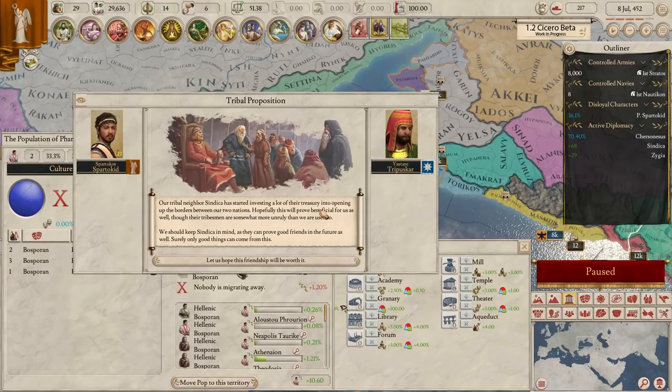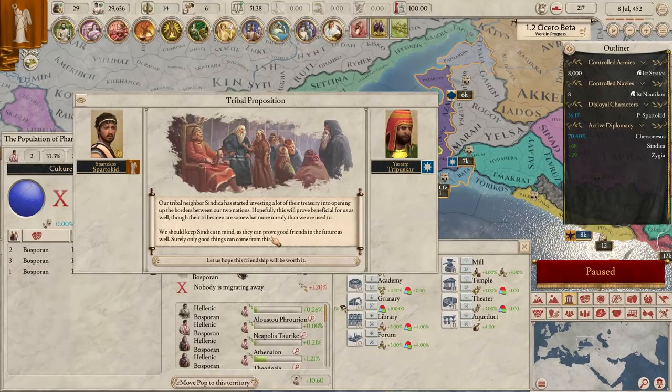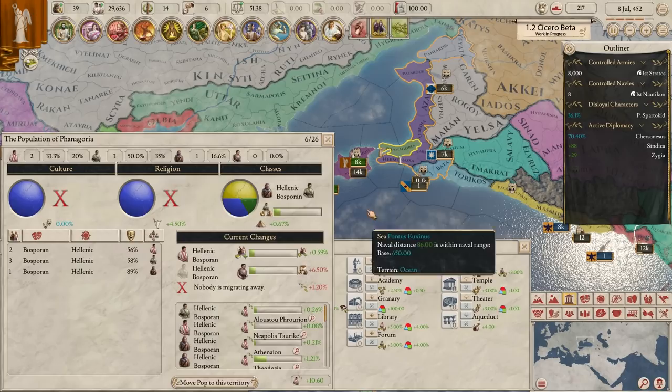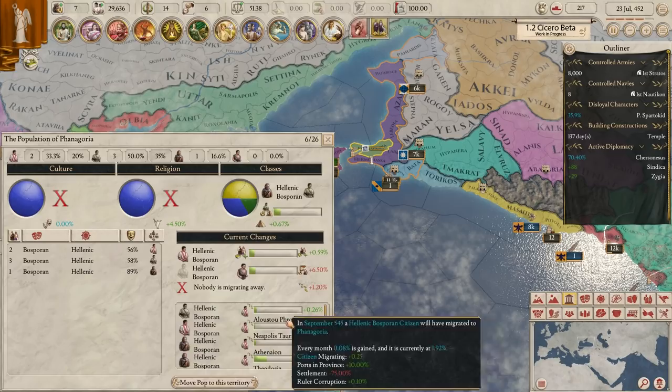We got some extra opinion and a tribal proposition event. Our tribal neighbor Syndica has started investing a lot of treasure into opening up the borders between our nations. Hopefully this will provide benefit for us, though their tribesmen are somewhat more unruly than we're used to. We just gained a little opinion modifier but also a bit of extra unrest from tribal influx, with some extra attacks.